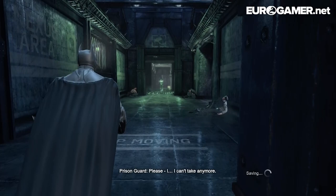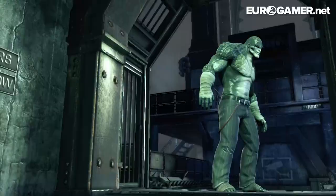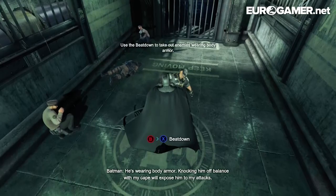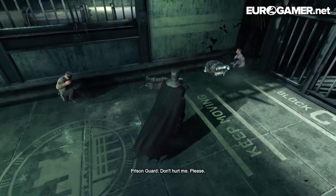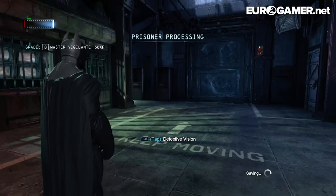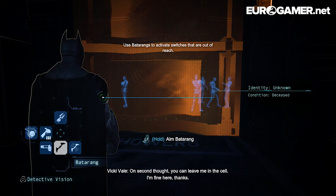Nice door mechanisms. Video games are great at doors, aren't they? And corridors. It's Killer Croc. This guy's seen me. This guy's got body armor, so you need to use your cape using the circle button to stun him and then you can break through his blocks. Detective vision - one of the cooler aspects of Batman's arsenal is you can see skeletons through walls, so you can work out what's going on.